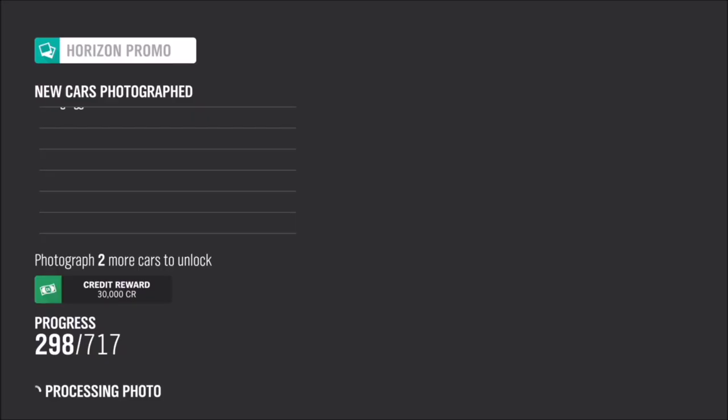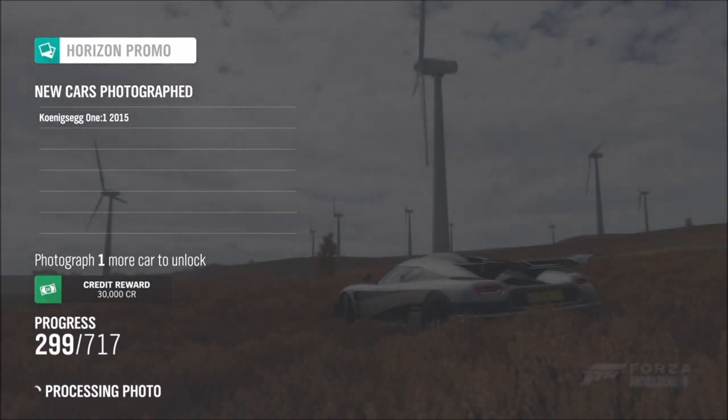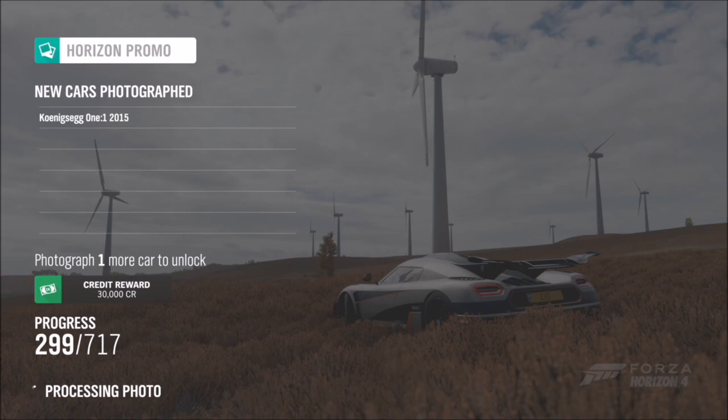Once you've taken the photo, it will pop up with two boxes — one confirming you've taken a photo with a hypercar, and the other confirming you've taken the photo at the Moorhead wind farm on location. Once both are done, you'll unlock the wheel spin and that's this week's photo challenge complete.